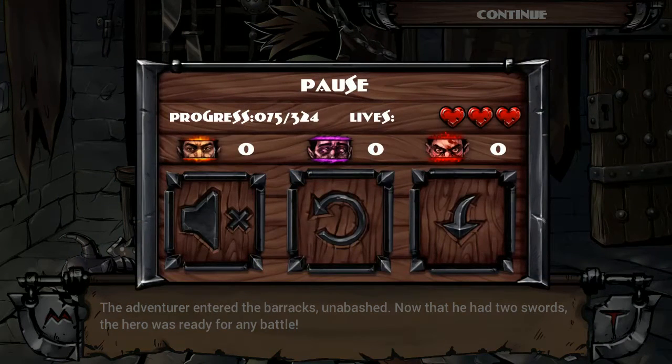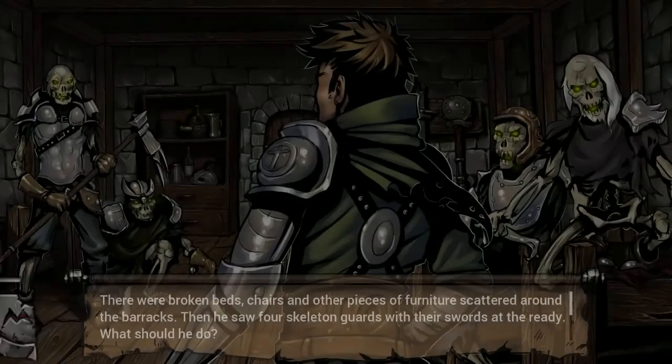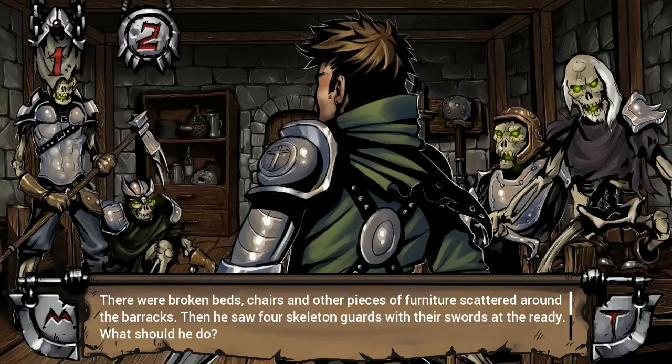Now we can actually enable the sounds. This part of the soundtrack is actually very nice. Here you can see on the pause menu the progress, the lives and your alignment. So we've got two swords, we can continue into the next room. What happens is that you are assaulted by the actually very nice but very loud combat music, which accompanies any kind of action event.